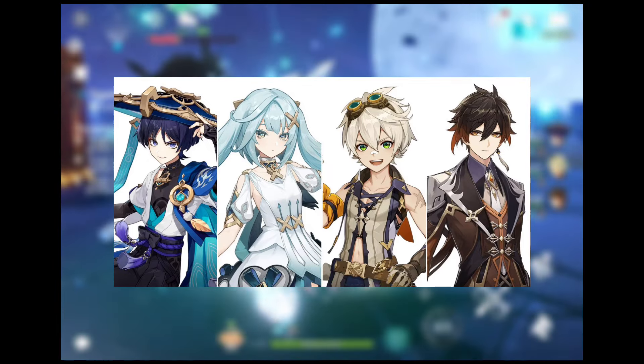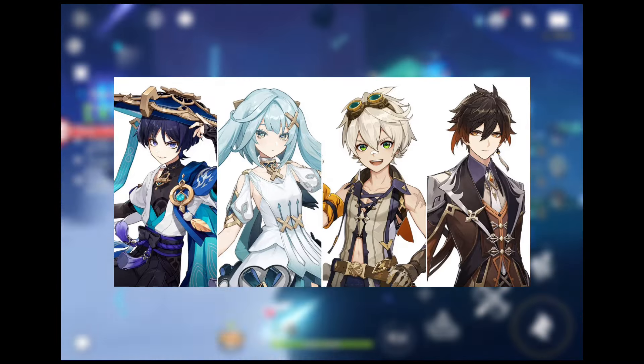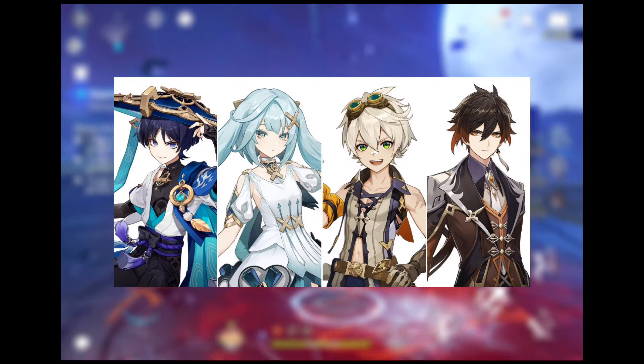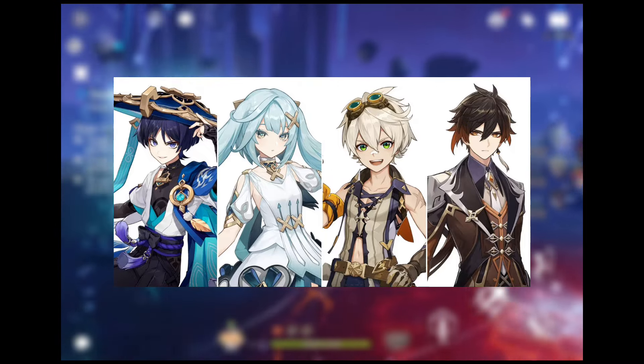To have a good uptime on this team, you'll need to have high energy recharge on both Faroozant and Bennett. Ideally, you'd want to have both their bursts back as soon as their cooldown ends. Having a Favonius weapon on either or both of these characters can also help.